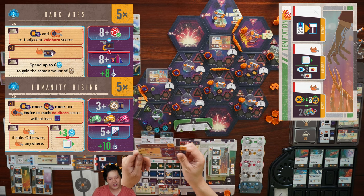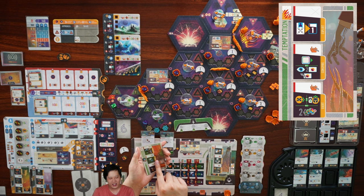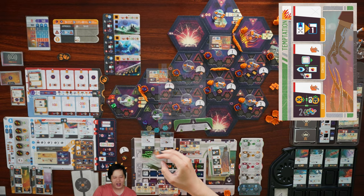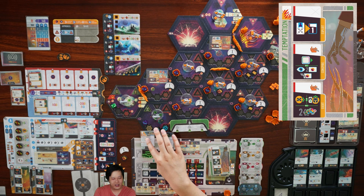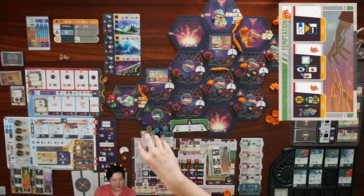Now the exploits ability — we copy our innovation focus, the invent action — pay two science and research. We go down to nine science. Now that we qualify for an improved technology, we get advanced combat replicators, which gains us six points — now at twenty influence. In future, in combat as the invader, when you win or tie in combat, you may deploy to the combat sector. And just like the basic version, when we win combat we can gain a bounty token and retain installations. That's a whole turn done.